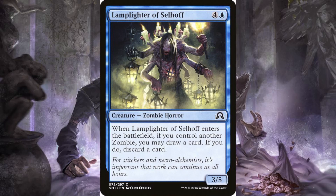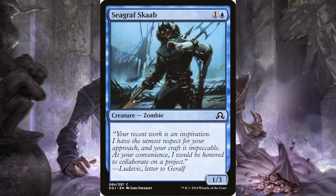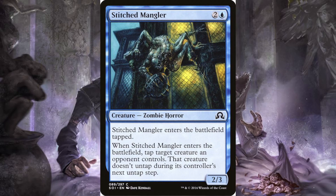Lamplighter of Selhoff: four and a blue for a three-five zombie horror. Whenever it enters the battlefield, if you control another zombie you may draw a card; if you do, discard a card. Seagraf Skaab: one and a blue, it's a one-three — actually pretty good for a two-drop in zombies, but it's a vanilla creature. Stitch Mangler: two and a blue, you get a two-three zombie horror. It enters the battlefield tapped, but when it enters, tap a creature an opponent controls — that creature doesn't untap during its controller's untap step.